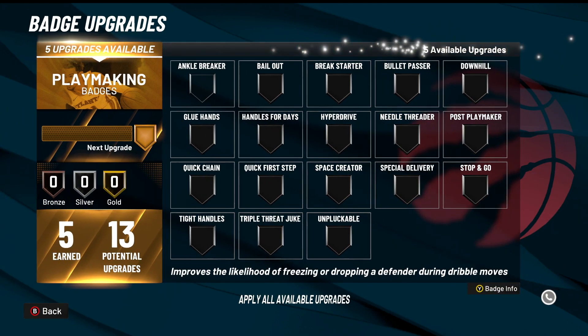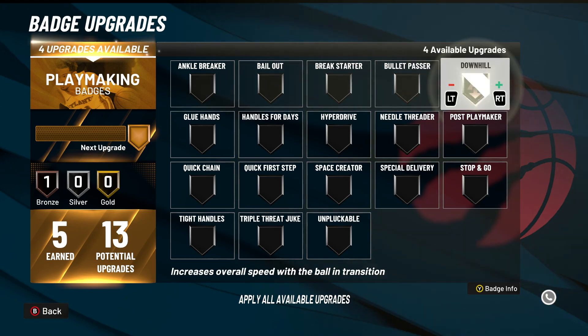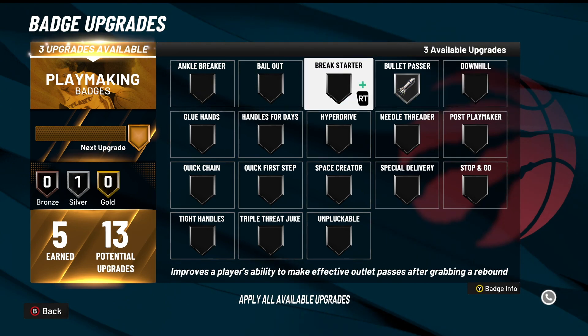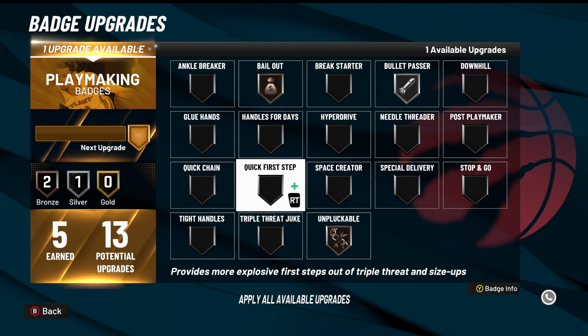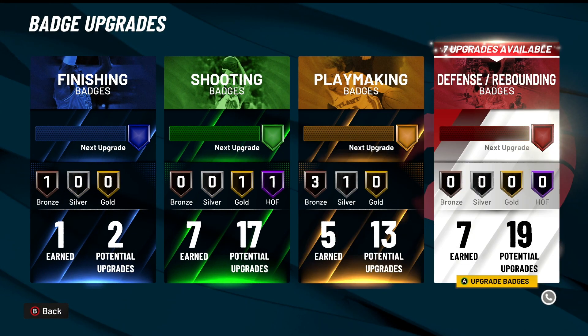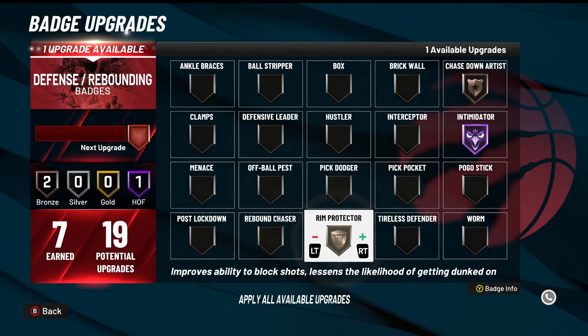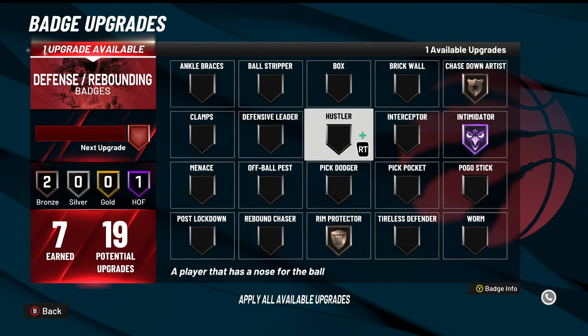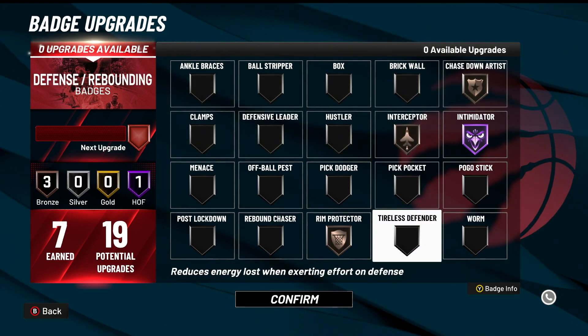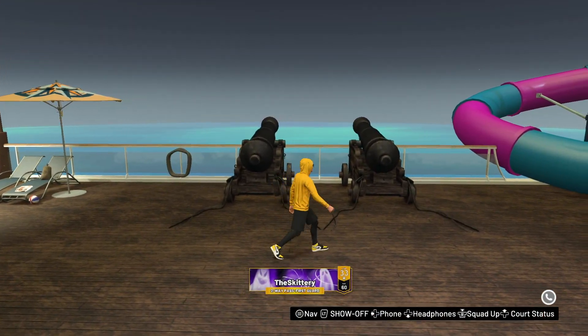For five playmaking since I'm mostly a spot-up player: silver bullet passer, bronze unpluckable, bronze bailout, and gold or bronze quick first step — just to start out. I won't run point guard on this build until I get all my badges first. For seven defending: Hall of Fame intimidator, bronze chase down, bronze rim protector, and bronze clamps or bronze interceptor to try to get those passing lane steals.